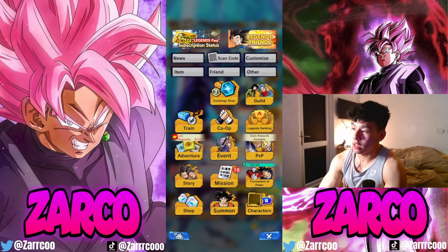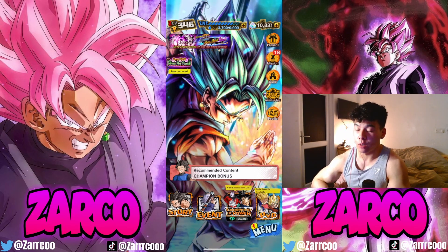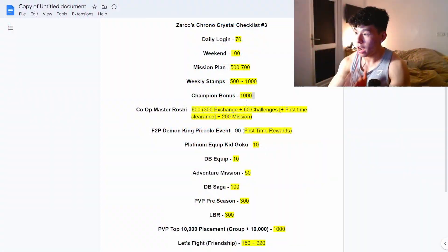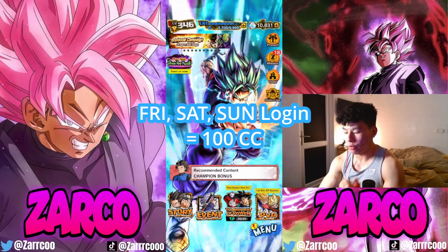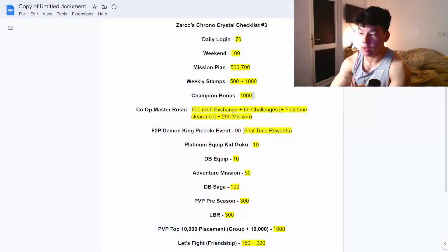At the top, we've got the daily login. You get 10 a day and there's seven days in a week — 10 times 7 is 70 Chrono Crystals right there. After that, you have the weekend: Friday, Saturday, Sunday — just log in. For those three days you get 100, making it 170 already.